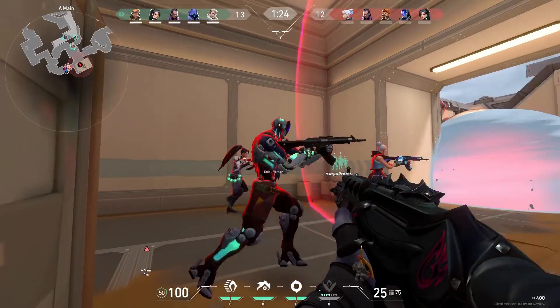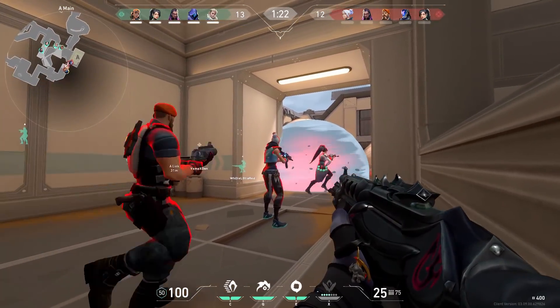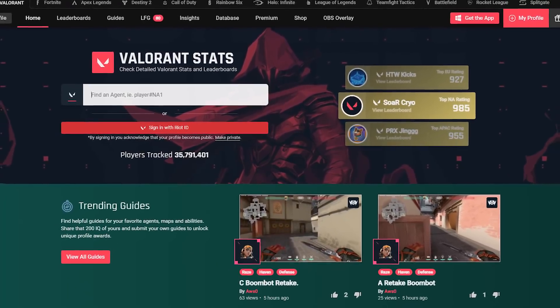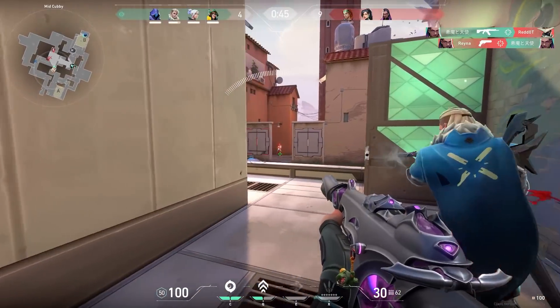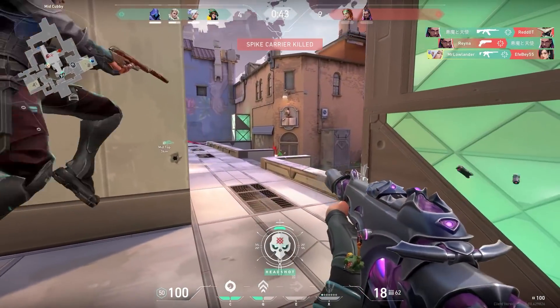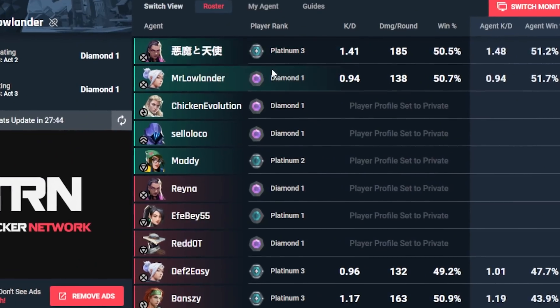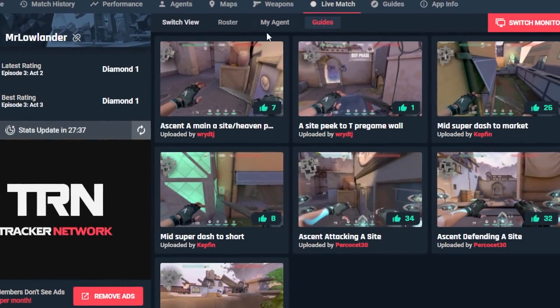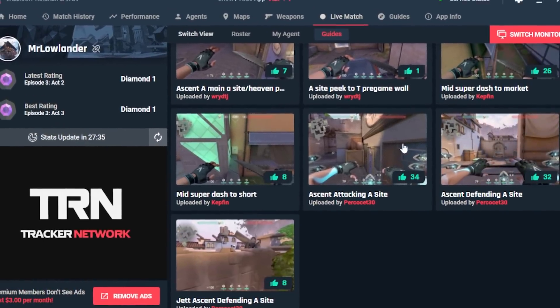Sometimes when you see enemies like this you're just wondering what rank they are. Luckily with the sponsor of this video, Valorant Tracker, you can check this before the game even starts. When you download Valorant Tracker you can link your Riot account with the app, and when you hop into a game you can see all the ranks of your teammates and enemies, your own score with a specific agent, and you can even check a guide if you need a quick lineup.